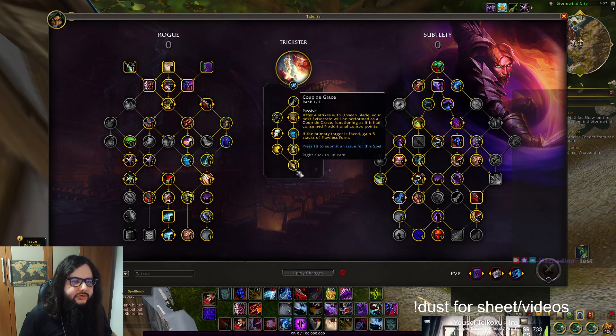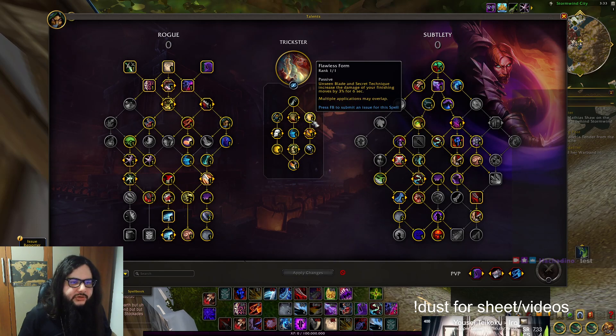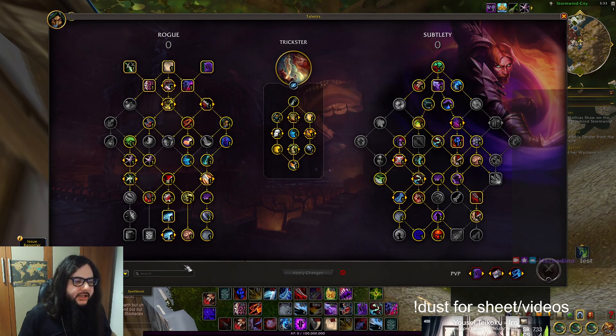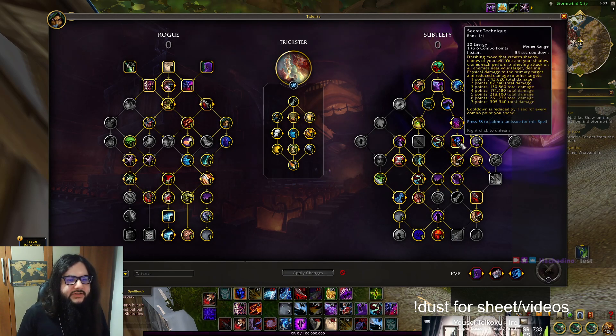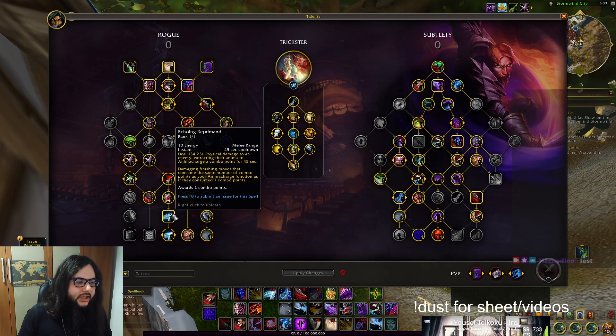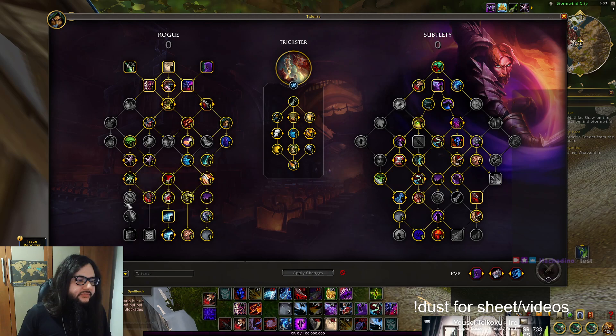Now there are some bugs with Coup de Grace but it still does quite a bit of damage, and you also get Phased and 5 stacks of Flawless Form, so that is good. Here we are not using Cold Blood right now because Secret Technique is a bit bugged and does less damage than it should. So Echoing Reprimand is better, and you also get one extra talent point for damage compared to going the tier path.